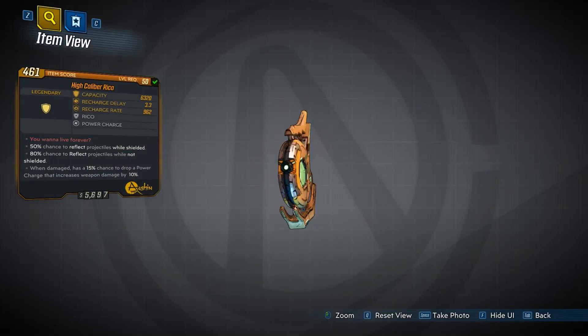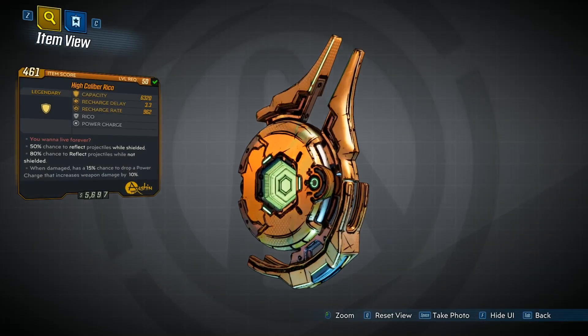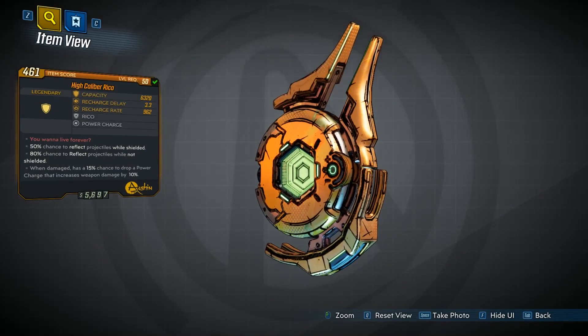So we'll go ahead and take a little look at it. This is the Riko - the High Caliber Riko. The red text on it says 'you want to live forever.' This is a reflect shield, so there's a 50% chance to reflect projectiles while shielded, and an 80% chance to reflect projectiles while not shielded. When damaged, it has a 15% chance to drop a power charge that increases weapon damage by 10%.